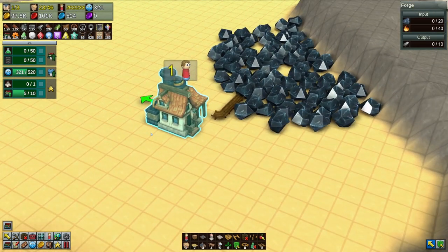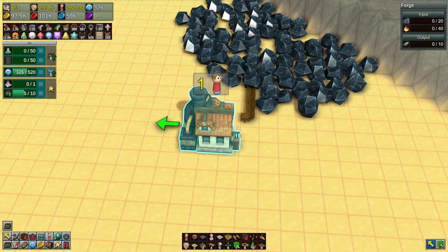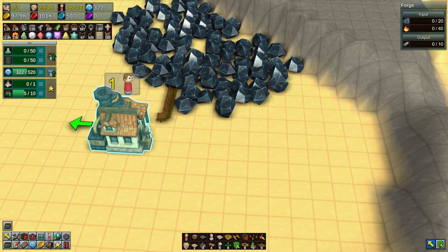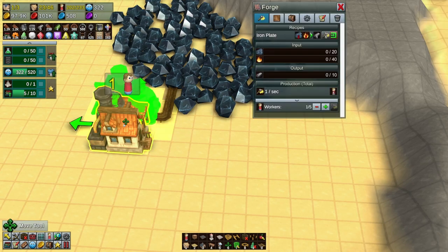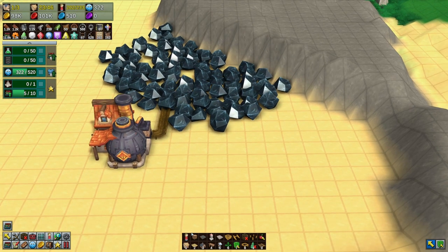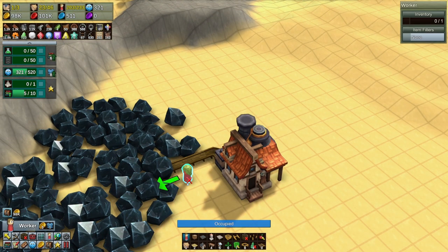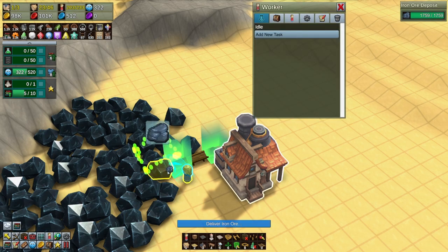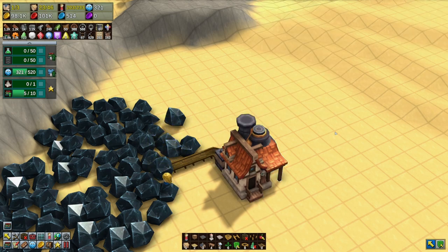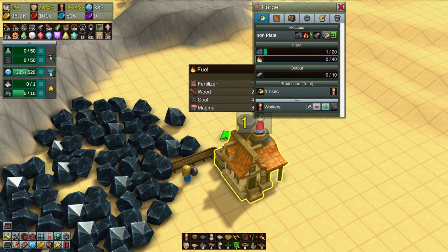Interesting - the door's over here on this side and the arrow is out on there. Let's see if we can do this. We'll take a worker on this side and have them pick up here and drop right there. Now we're going to need some fuel - we can use fertilizer, wood, coal, or magma.